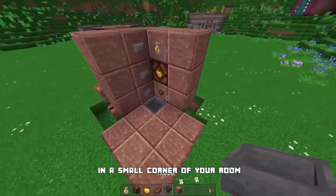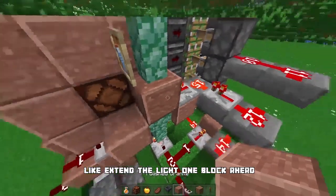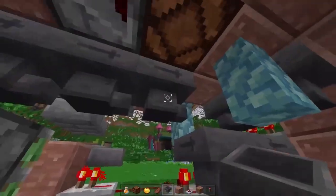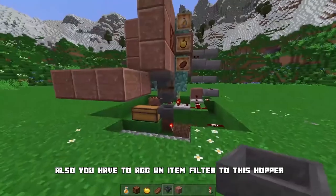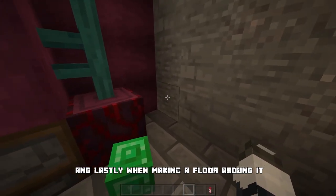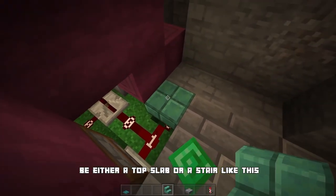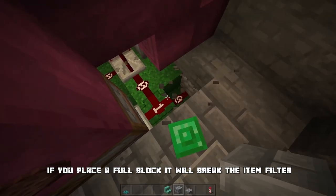You can make the visible part just one block column — very small, just in a corner of your room. But you have to redirect some stuff around: extend the light one block ahead, add a few hoppers for input, and change the output. You also have to add an item filter to the hopper. Lastly, when making a floor around it, this block has to either be a top slab or a stair — if you place a full block it will break the item filter.